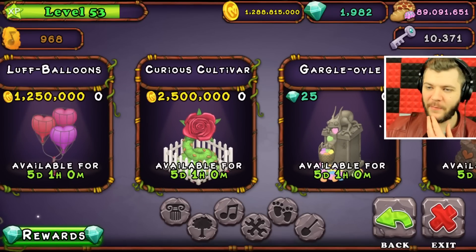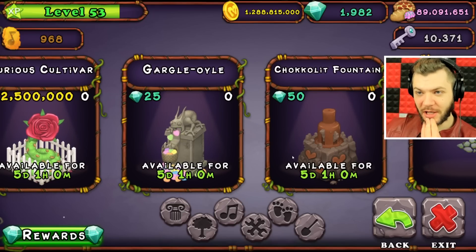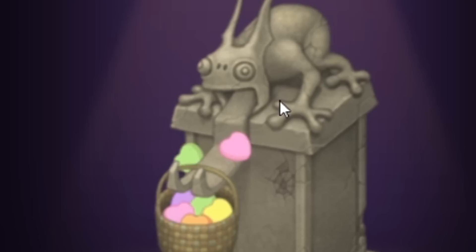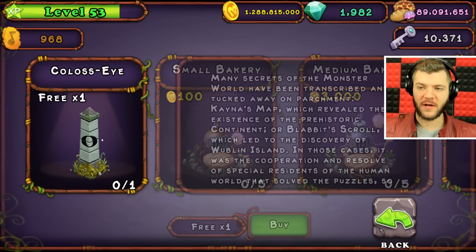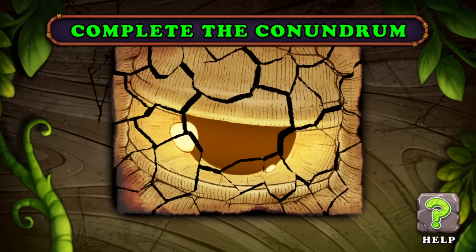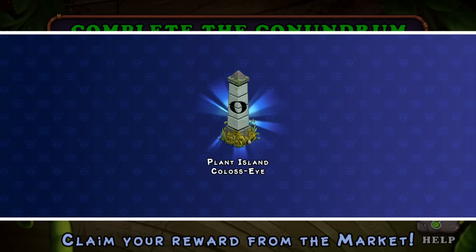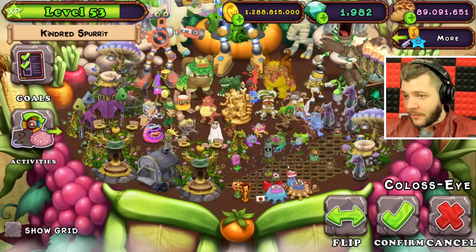The Valentine's event is happening and there's some really cool things in the decoration section. I want this — I'm paying 25 gems for this. But I am looking for the Colossi. There was an event where you had to log in every single day, get a piece of the puzzle, and eventually it gives you the Colossi once you complete it. I did complete this and didn't want to do it off screen, but now that I'm recording I can finally place this bad boy.